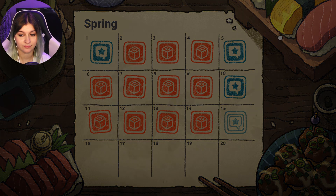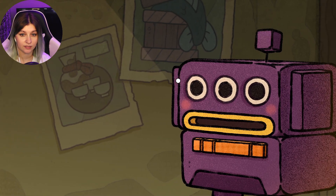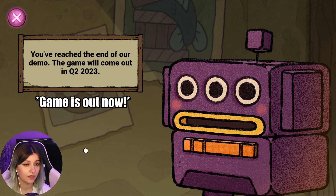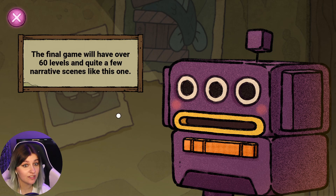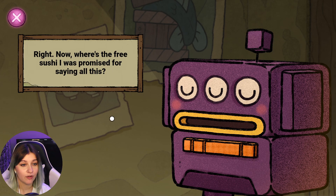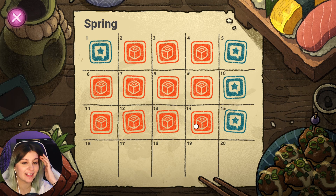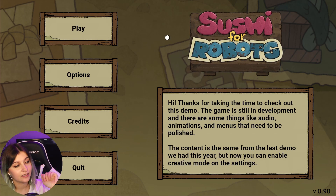Spring 15. You've reached the end of our demo. The game will come out in quarter two of 2023. There are a bunch of things we need to polish before that. The final game will have over 60 levels and quite a few narrative scenes like this one. Thanks a lot for playing — please wishlist us. Now where's the free sushi I was promised for saying all of this? Oh, that was a cute game, I liked it. Those were challenging puzzles — I definitely got stuck on some of them. Hope you enjoyed the video, thank you for watching, check out my other videos. Bye!